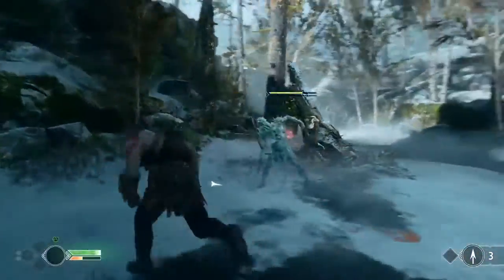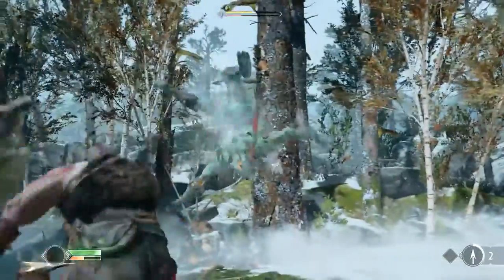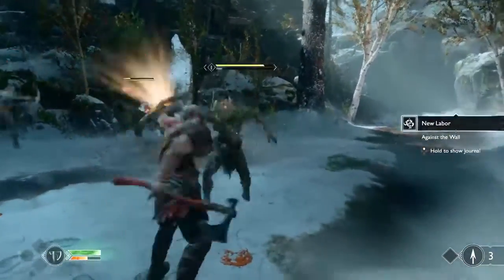Look at Atreus there holding that guy down. And then you can look at that — kicking people into each other. It's just seamless, super cool. A tooltip a moment ago said press down on the D-pad to do a quick turn, so that sounds like a really useful thing there. Absolutely.